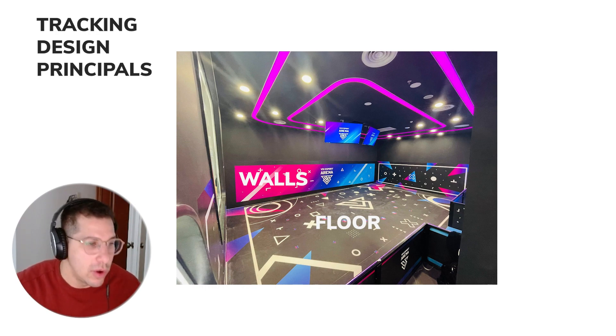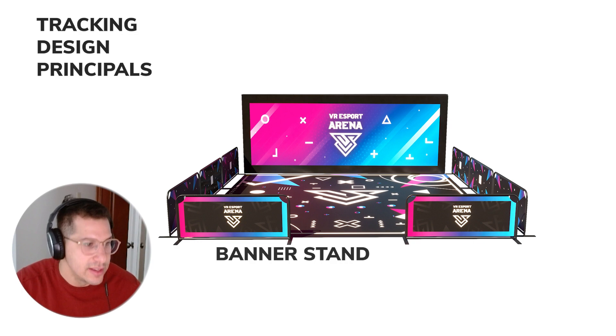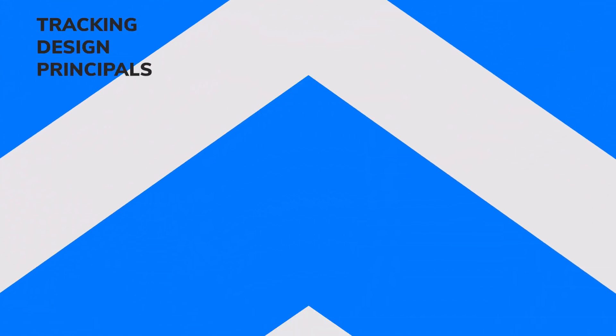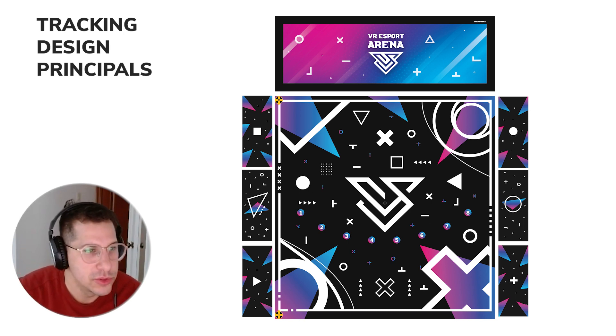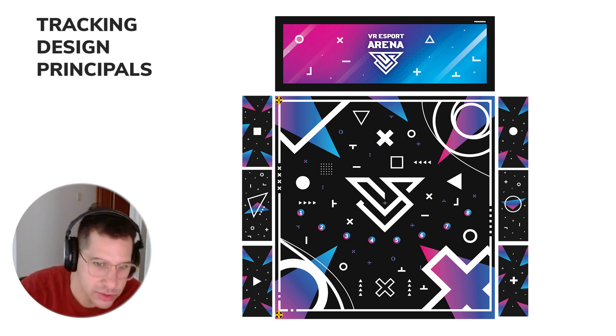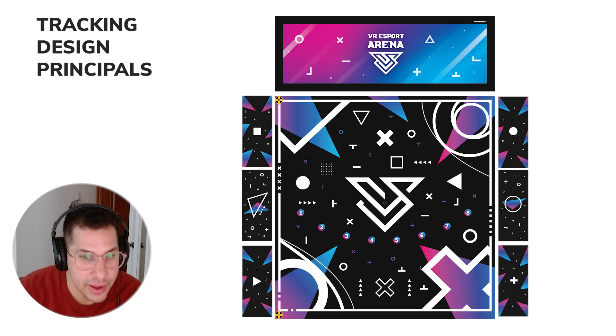If you only have one wall, that's okay. You can add some little side walls or use banner stands to separate the space. All these designs are available when you subscribe to the VR Esport Arena — go ahead and subscribe now, get your free trial and get your designs. All of these design elements are provided to you for free. You can grab them, remix them a little bit, add your logos, and the good thing about using our designs is that not only does it look great, but we know it works really well for tracking.